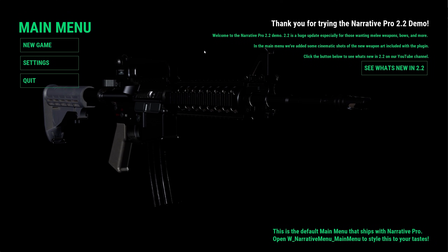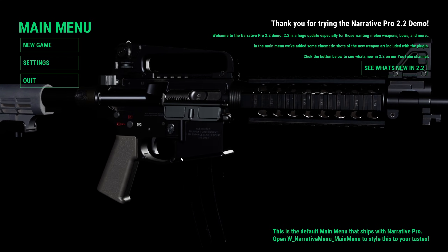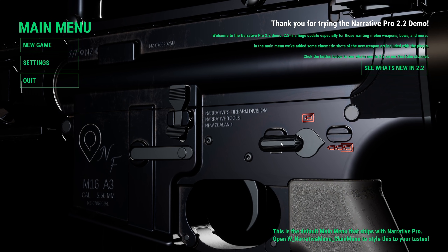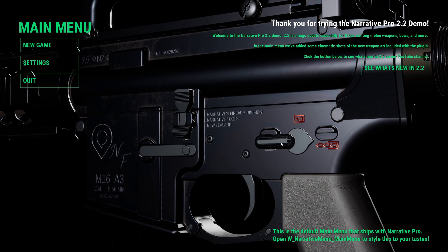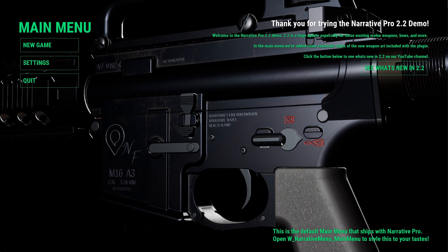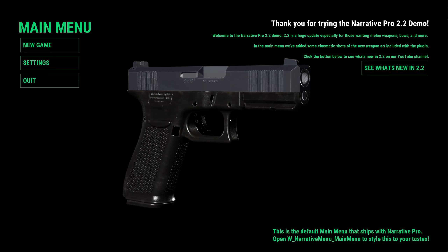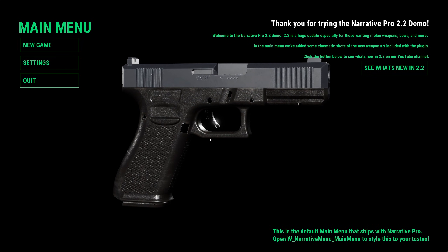When you first launch the demo you will be taken into the main menu. We're showing off some of the new weapon art in the menu. We've spent tens of thousands of dollars having different weapons and animations configured. We have a really great weapons artist, JT — you might know him as the guy that did the M1 Garand on Call of Duty World War 2. I think it's still nice to ship really high quality art even as demo content with the plugin.